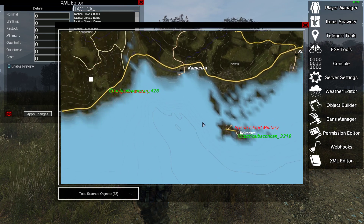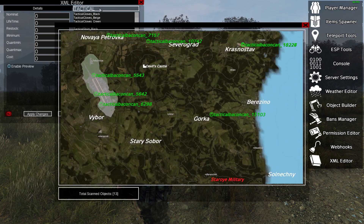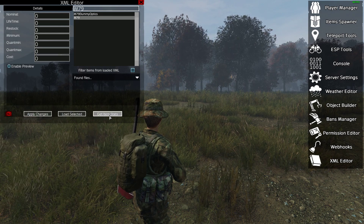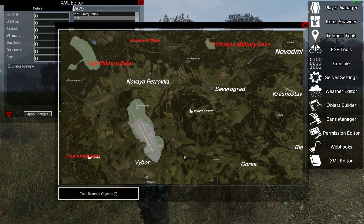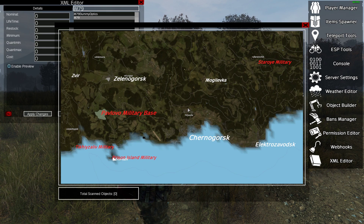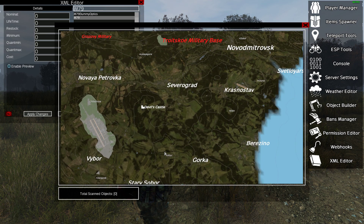Now this will only show you where stuff has actually spawned on the map, not if it's in somebody's backpack or anything like that. An interesting one is the new M79 grenade launcher. If you search for M79 and hit 'Get Item Stats,' there aren't any. Why is that? Well, the M79 spawns in dynamic events — the new trains, for example. So if one of those events hasn't happened, you won't be able to find the item on the map.